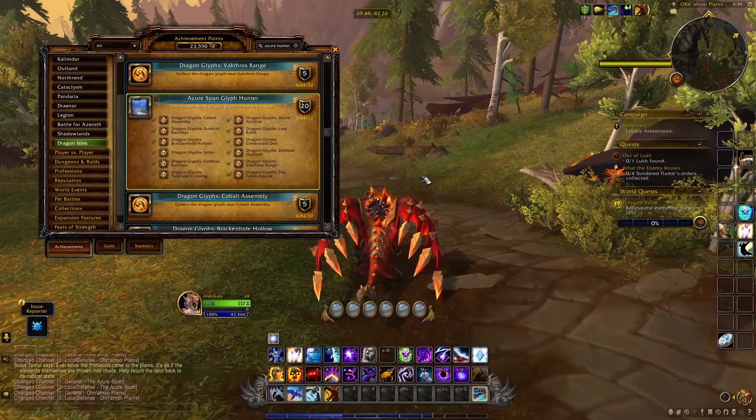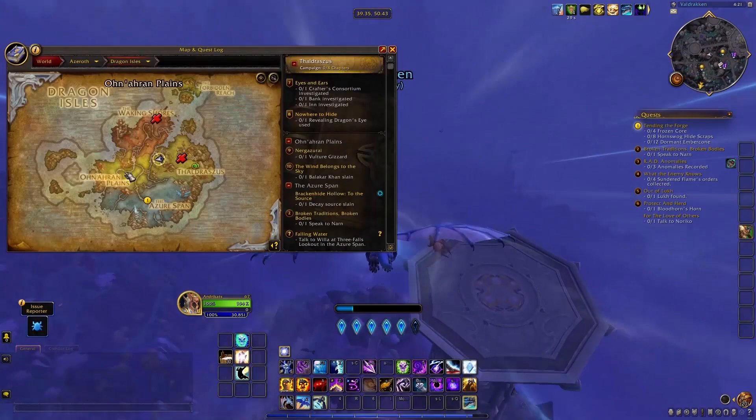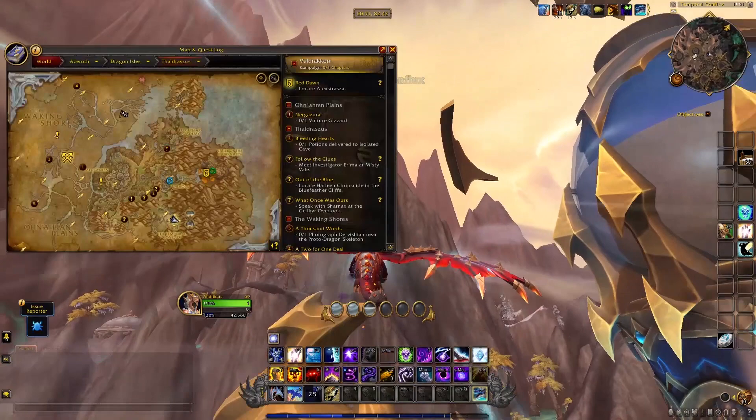At the current state of beta, there are a total of 48 dragon glyphs scattered throughout the Dragon Isles, and some of them are a bit harder to reach compared to others, so I'll do my best to guide you to each one. Before we get started, please take a moment to subscribe if you haven't already, and follow me on Twitch at twitch.tv/andrekatsgames where I'm mostly streaming WoW.